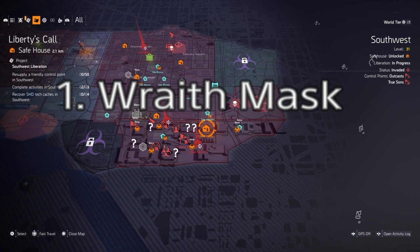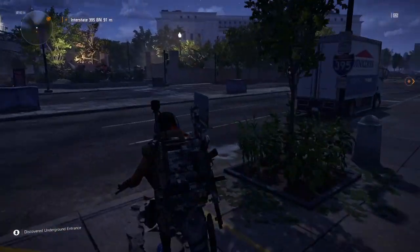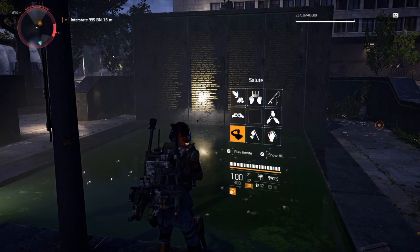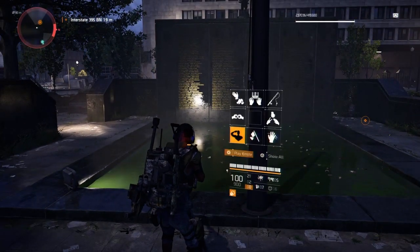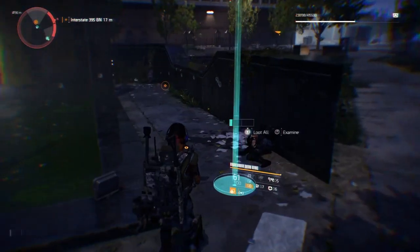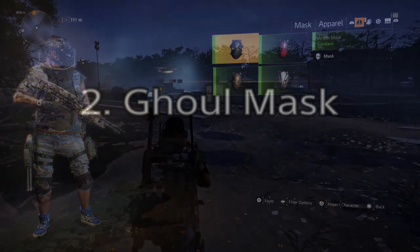The first mask is the Wraith mask. Head to the location I'm showing on the map by the stronghold at Interstate 395. There will be a little memorial where you need to use your salute emote. Make sure you have your emote out — standing in the water didn't work, but stepping back a bit and saluting caused the hunter to pop up. As you can see, you can easily melt these hunters in less than a clip. You can do this solo and get all your ivory keys.